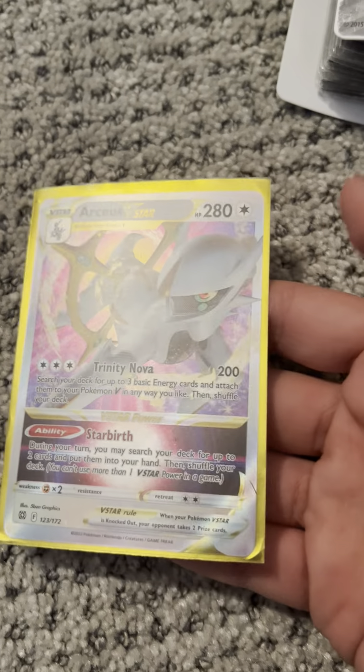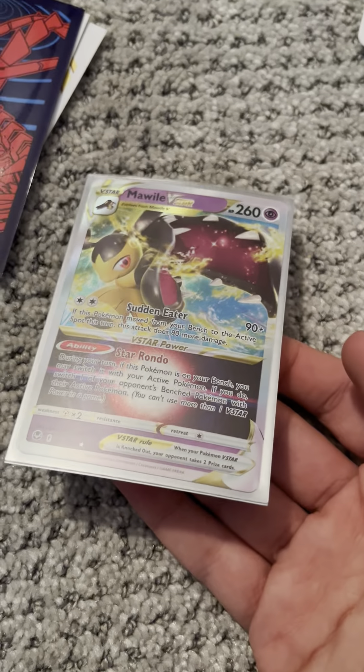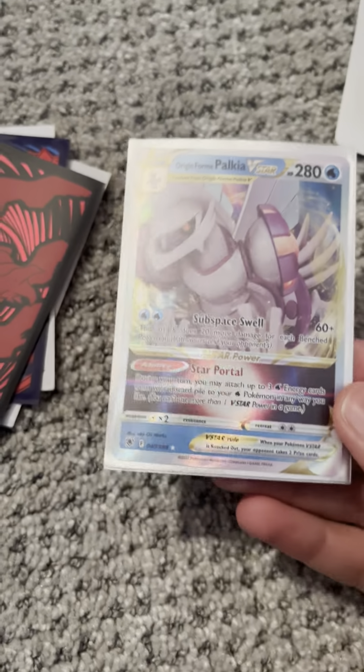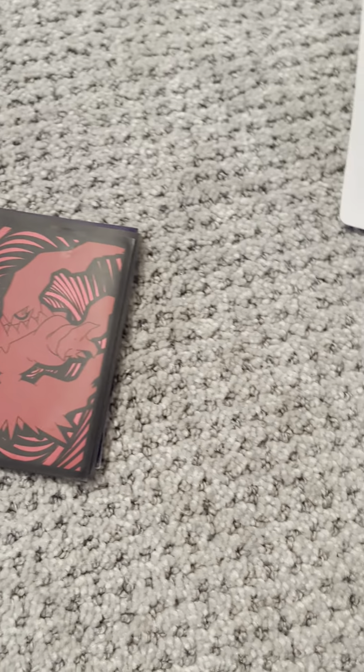First, we have Arceus V-Star from Brilliant Stars. Next, we have Gold Arceus V-Star from Brilliant Stars. Next, we have Charizard V-Star from Brilliant Stars. Next, we have Maull Ile V-Star from Silver Tempest. Next, we have Origin Form Palkia V-Star from Astral Radiance. If I'm saying any of these guys' names wrong, let me know in the comments.